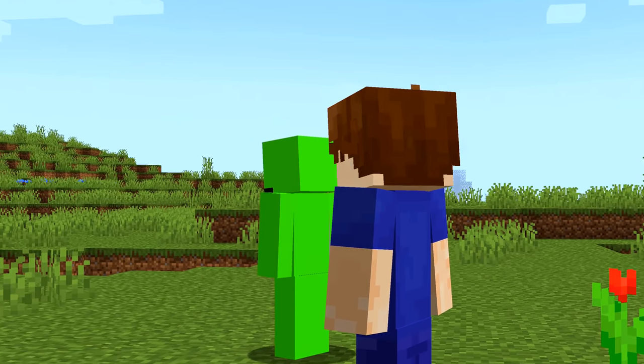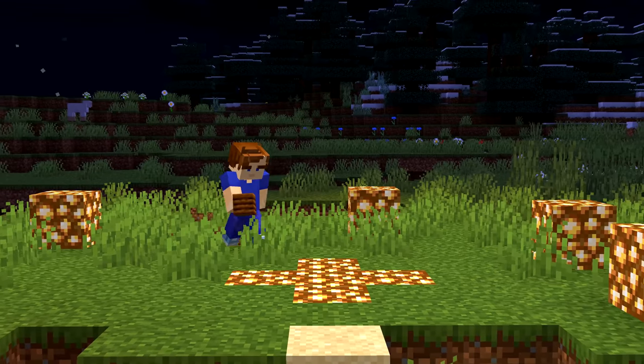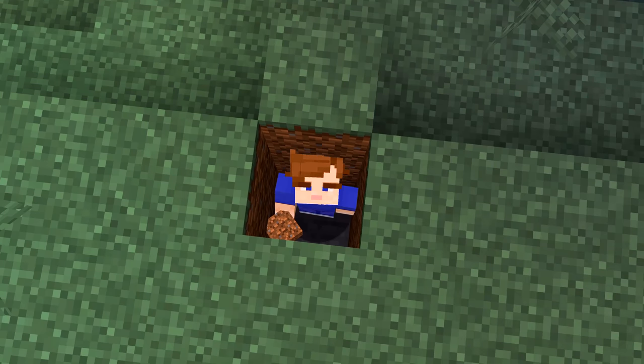Number twelve: your friend's gone AFK and the sun's about to set. An easy trick for keeping them out of harm's way during the night is to use a composter. Push them in and shut a trapdoor above them — no mobs will be able to see them. You can even use this on your own if you're too scared to fight off the mobs.